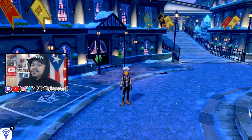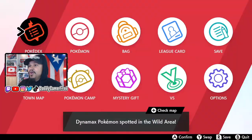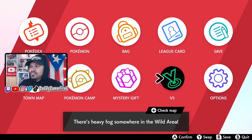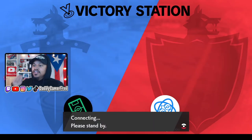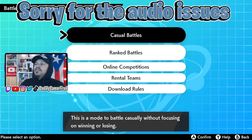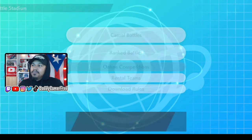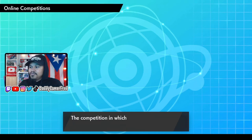Let's jump in and get the Zapdos. In order to do so, what you need to do is pull up your X menu and then head over to the Versus screen. We're gonna head here first. In order to get the gift, you need to go into the Battle Stadium, and then once you're in the Battle Stadium what you want to do is head over to Online Competition.